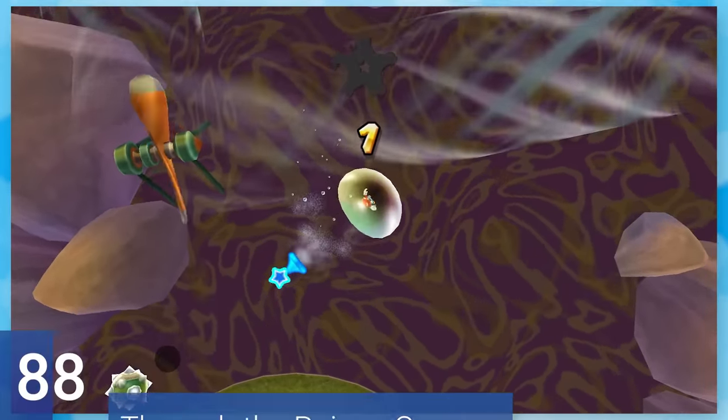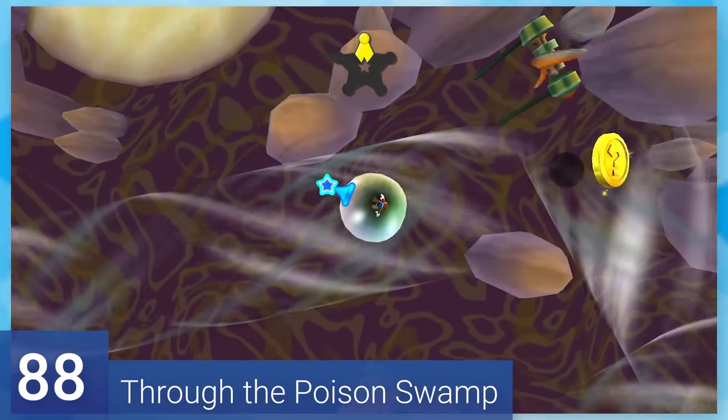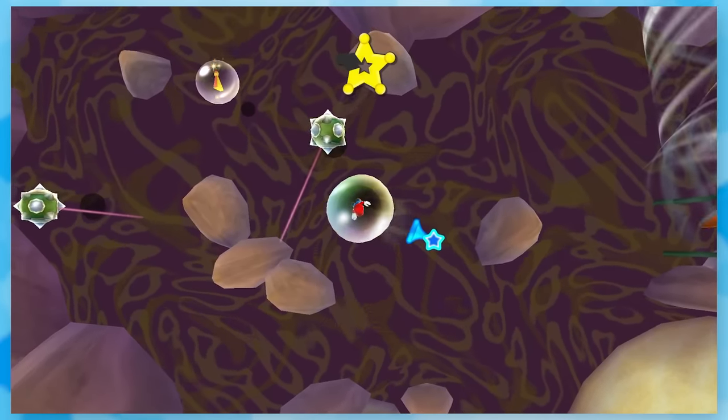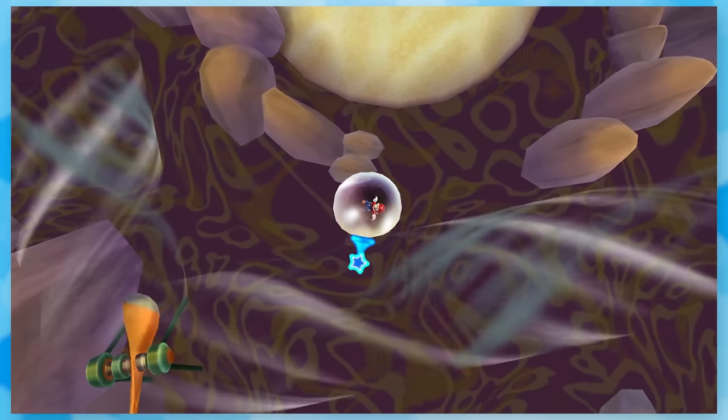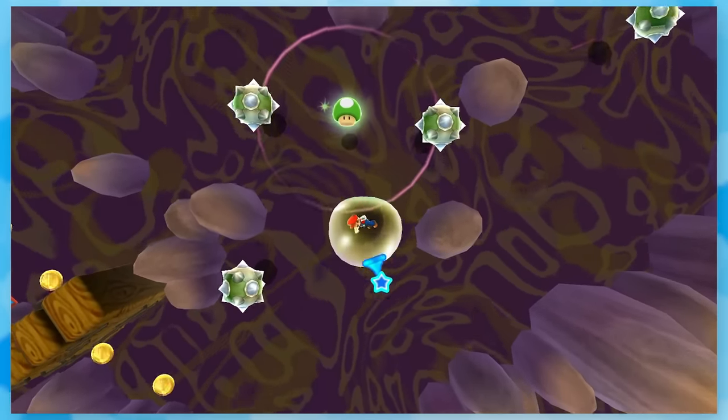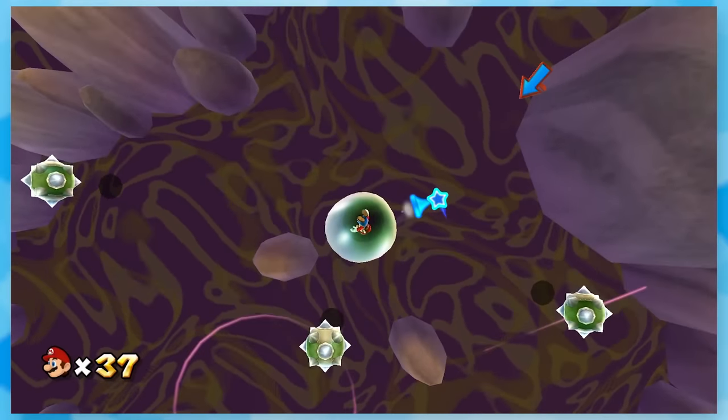88: Through the Poison Swamp. This is a star that's more anxiety-driven than anything. Mario floats around in a bubble and you simply push him around with some air. If you touch a spike ball over the poison, he's not gonna make it. When you have the groove though and feel comfortable grabbing this one, it's a lot of fun.